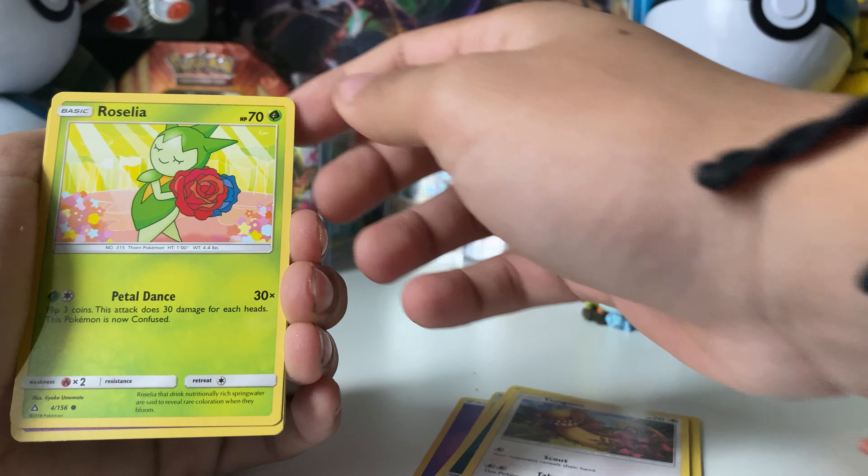Alright, first Ultra Prism pack. I do have some of these guys sealed — thank you to Mystery Pokemon for letting me purchase these really good cards. I don't think they've opened much of this set. It is Sun and Moon Ultra Prism. So we have a Fire Energy here, Oranguru, the monkey, the evolution of Chimchar. Paw Pad — Chimchar. These are brand new cards to my collection. Pansage.